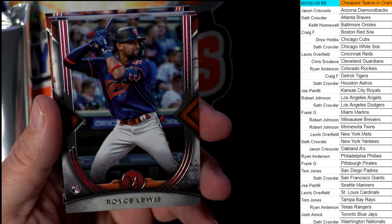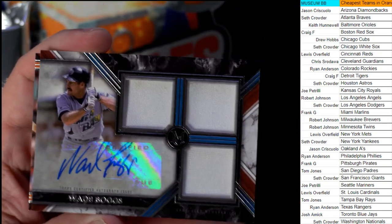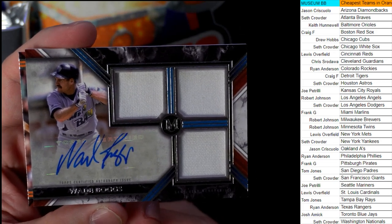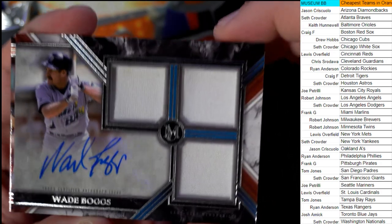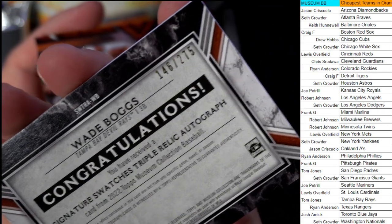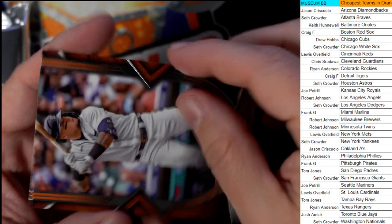We've got a Royce Lewis, Minnesota Twins — that one is Robert J., coming your way. And look at this auto — what a nasty one. Wade Boggs! Triple Relic Auto, Tampa Bay Rays — going out to TJ with the Boggs, man. That's pretty hot. 146 of 275, Signature Swatches Triple Relic Auto, Wade Boggs.